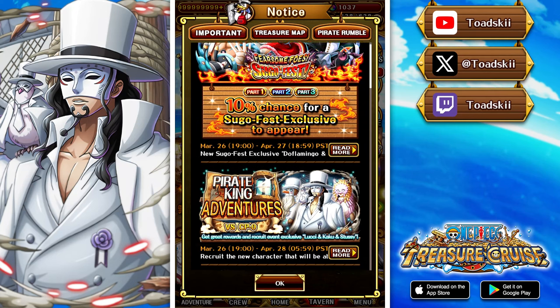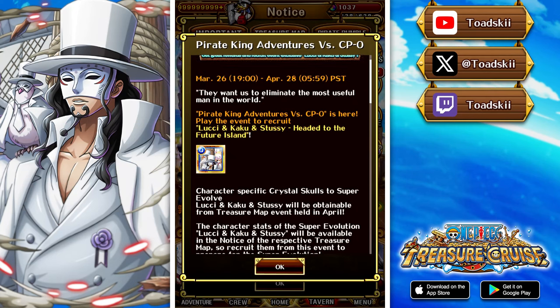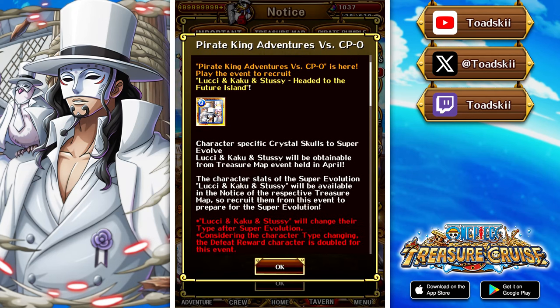there's something in the notice board you should probably know about. In the red text at the bottom it says that Lucci, Kaku, and Stussy will change their type after super evolution — considering the character type changing, the defeat rewards are going to be doubled for the event. So what this means is that when Treasure Map rolls around in the upcoming month of April, Lucci, Kaku, and Stussy will super evolve to a different color — likely INT typing, we don't know yet, but likely INT.